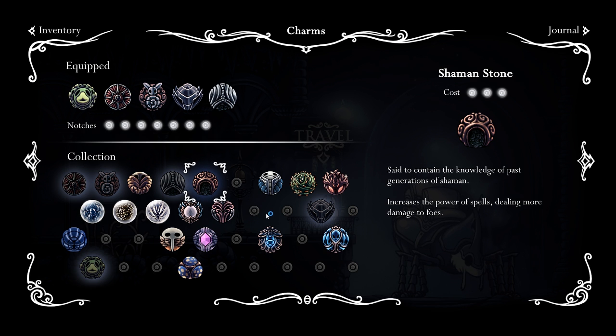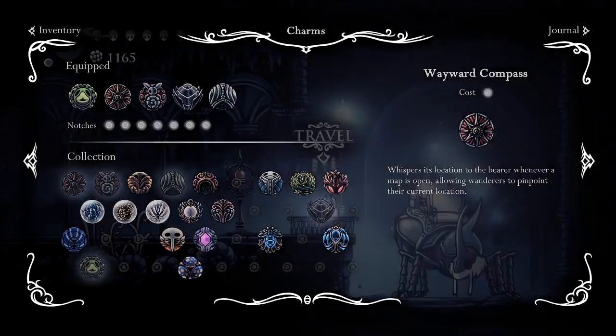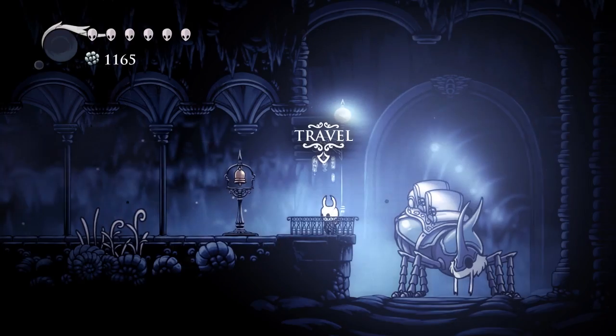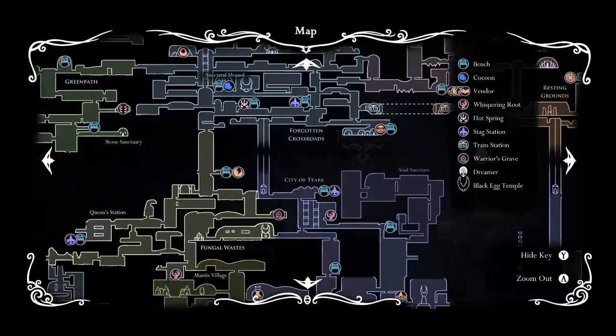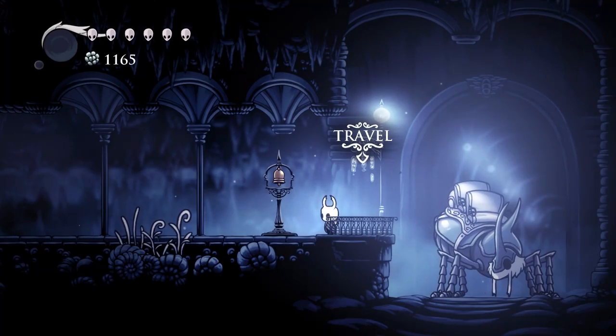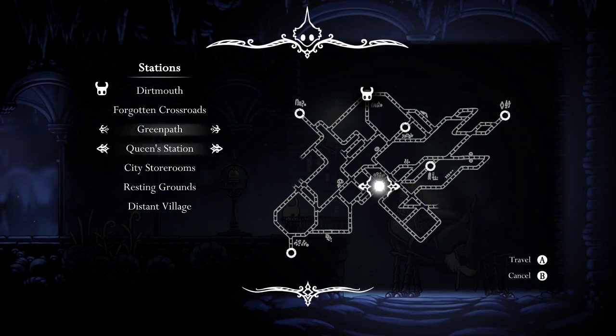So between shaman stone and yeah, okay. Resting grounds - I don't know if we can get to that. Maybe I shouldn't be here. Oh, resting grounds - we should actually be able to reach that. Let's see if we can travel to the resting grounds.